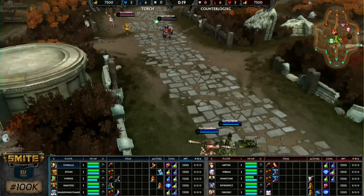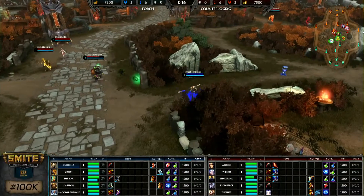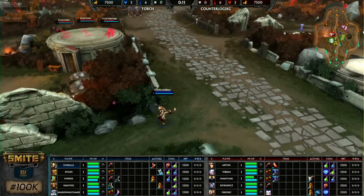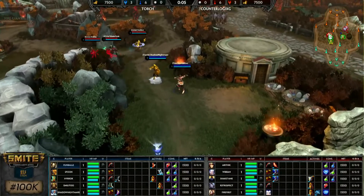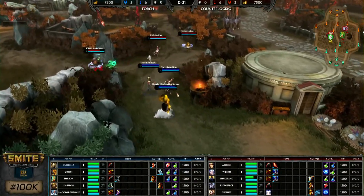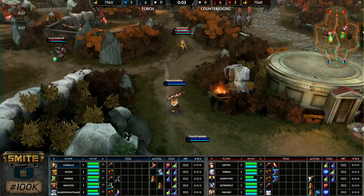We saw a Heavenly Agility activation there. Spoo picked that up at level one, trying to find a gank there. Shake Tank retreated back towards his tower in time. A Thunder Strike came out, a little bit of damage, but it's not going to be available for him. Fun fact — Spoo actually has a .4 KD with Ra. High Rock is very successful with Chalk, and in fact he's more successful with Chalk than he is with Thor or Batstead.